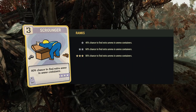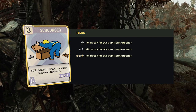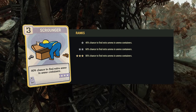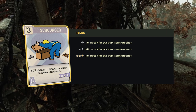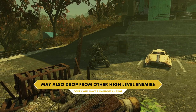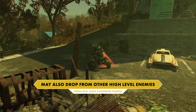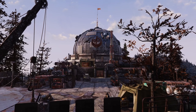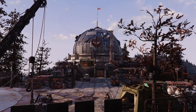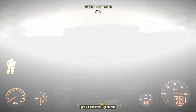If you have the Scrounger perk equipped, you'll have an increased chance of finding fusion cores in any ammo box that the perk kicks in for, as the type of extra ammunition provided by the perk is randomized. In terms of enemy drops, fusion cores may be dropped by downed sentry bots, rad toads, anglers, and feral ghouls. While research indicates that the Brotherhood of Steel Collectron has a chance of generating fusion cores, this is an Enclave channel and I am unwilling to welcome such heresy into my camp to verify.